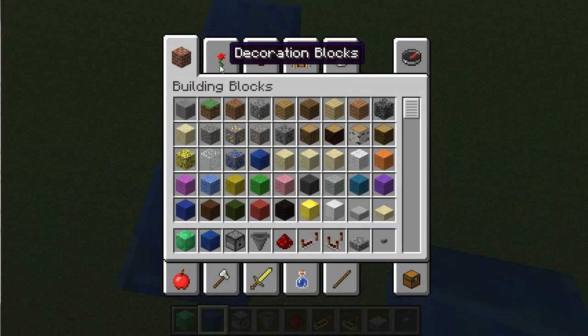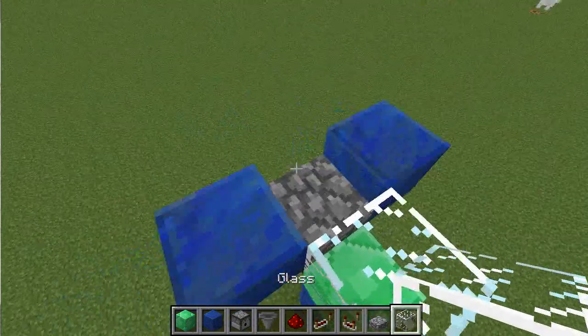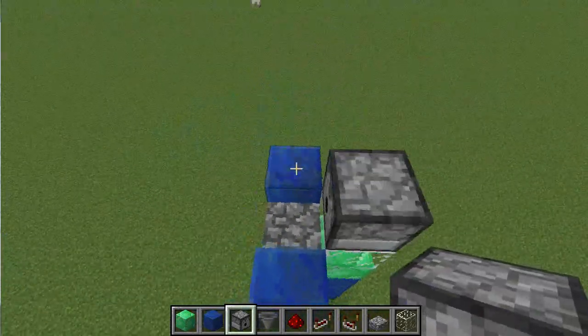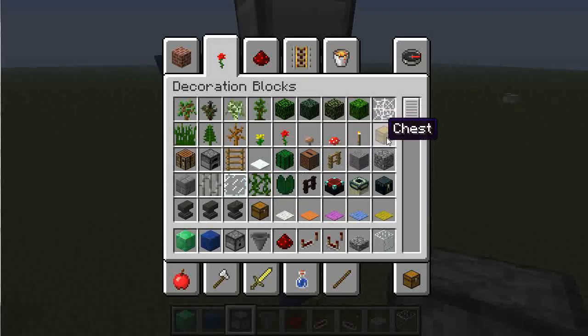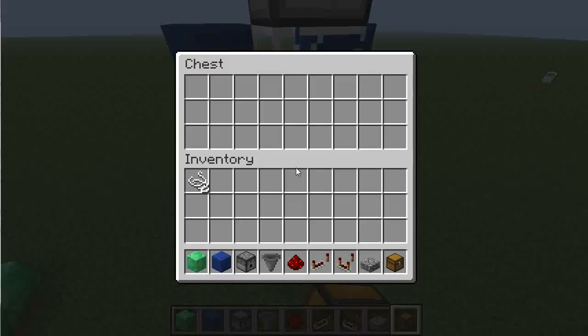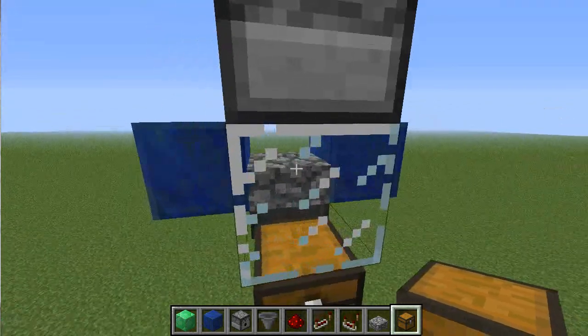I like to use a glass block in the front here because you can open chests underneath it. We'll grab a chest and put it down just to show you — you can open chests if there's glass above it, plus it allows you to see if there are chickens inside.